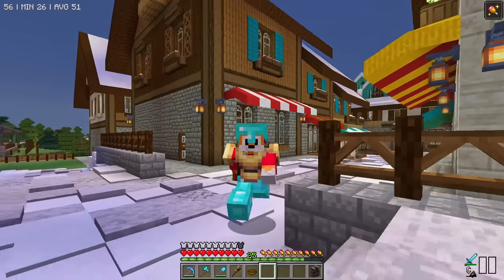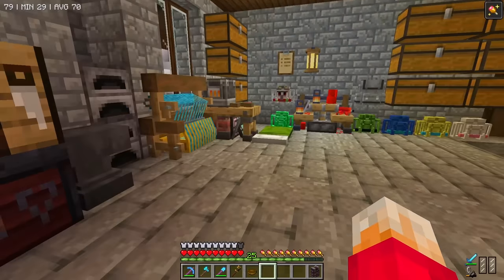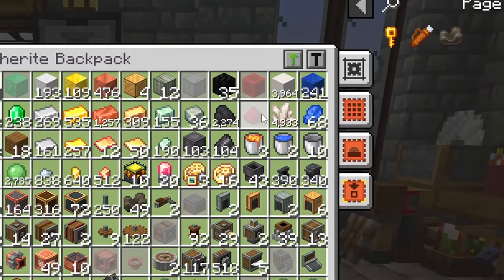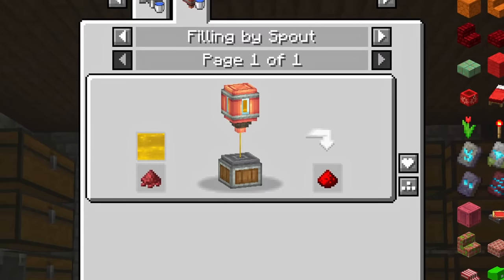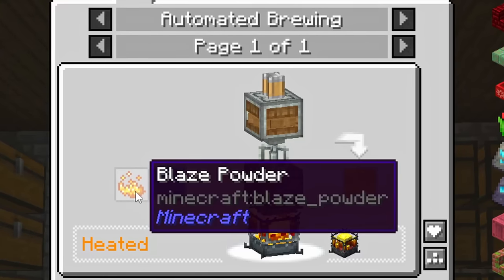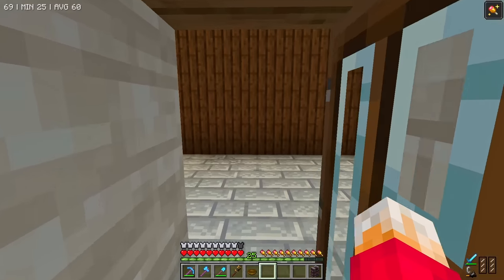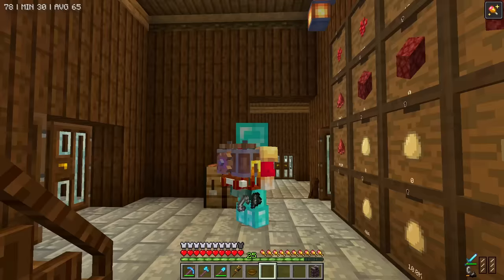That's probably enough talking about lag for one episode. What I'm doing now is going to sleep and then crying into my backpack because I've used every single piece of redstone that I own, and I need redstone. Fortunately, we can actually make redstone using potions of strength and cinder flower. Potions of strength are just blaze powder and awkward potion.